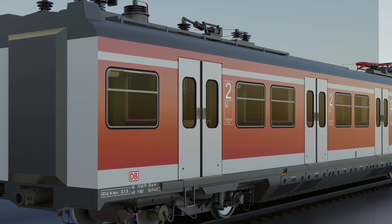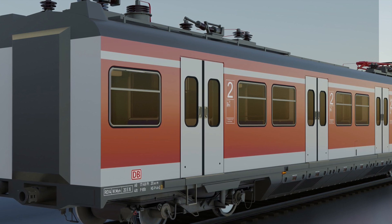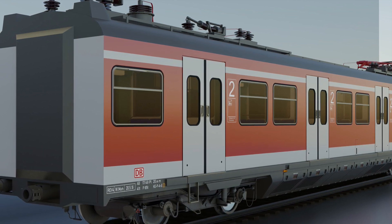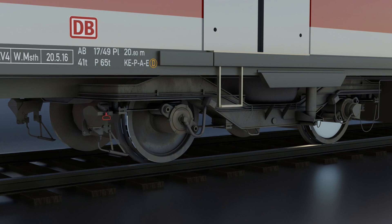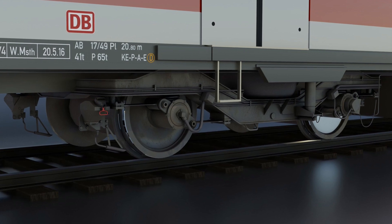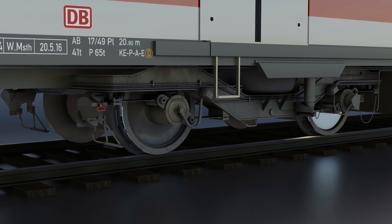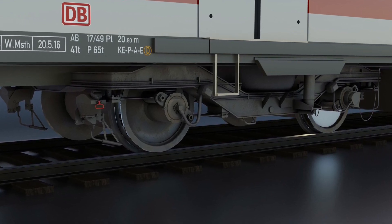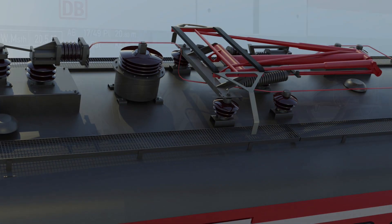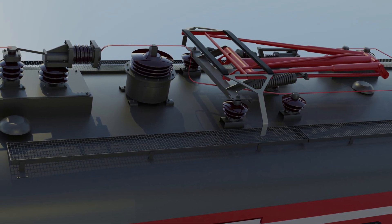TSG has not published any more photographs on his social media channels, so I had to look on the web and found this on a German Train Sim website — all things to do with German railways. It shows more photographs of the 420, and TSG has commented that the exterior is pretty much complete. He has finished working on the exterior, hence the new photographs, and is now working on the interior — the cab, the passenger cars, and so on. It looks pretty good and seems to be coming along rather nicely.